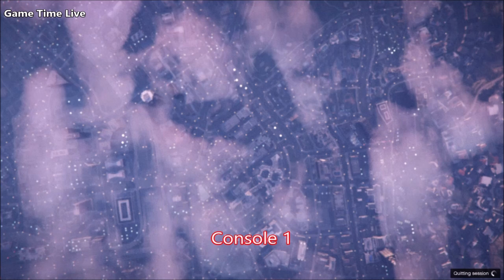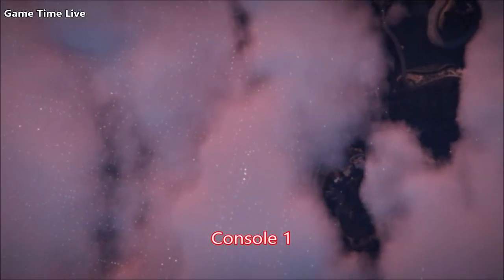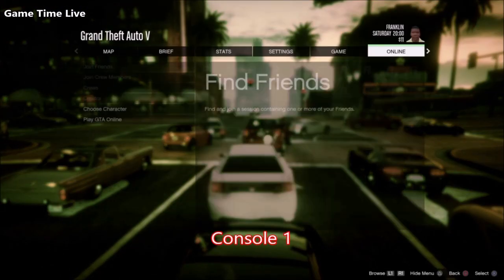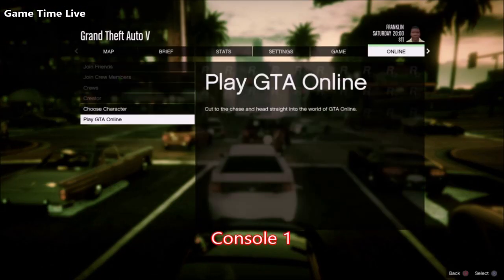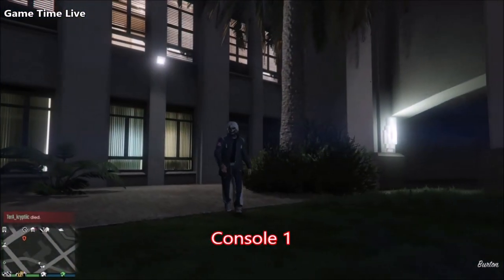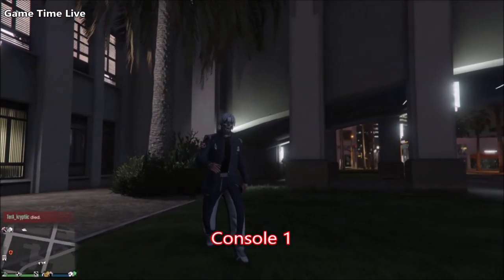If it says joining a new session and you spawn in public, go to invite only first or else the glitch will not work. In story mode go to a public session. If you know for sure you did it correctly, make sure that everything is turned white and not gray or else you will get the failed loading screen. Once you are in the public session you should load in with the navy jacket and the racing suit outfit combination.